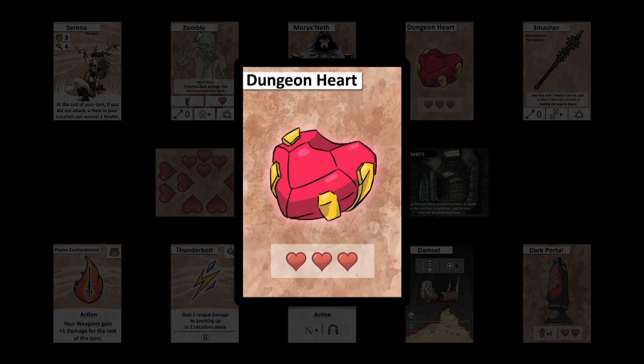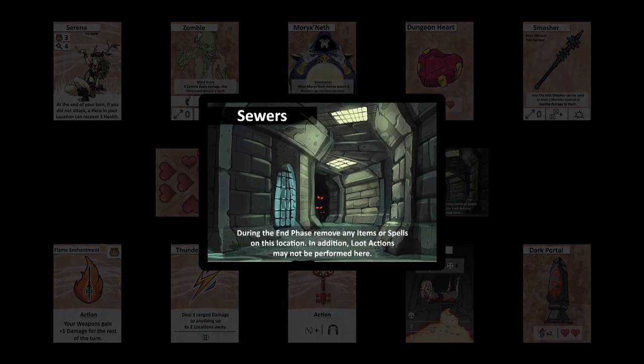Dungeon hearts are placed in the final deck setup before meeting a boss. They are technically items, but need to be destroyed before the boss can be defeated. Each dungeon heart has three health. Location cards are the locations that will be placed horizontally to create the dungeon, and they have specific attributes that must be followed.